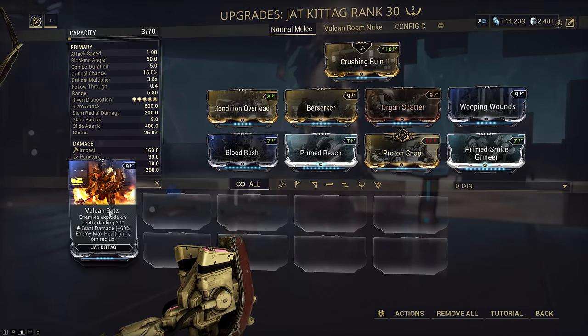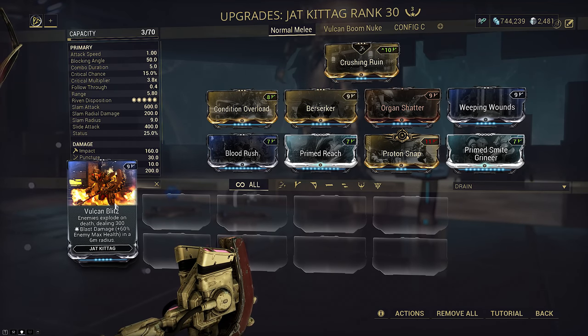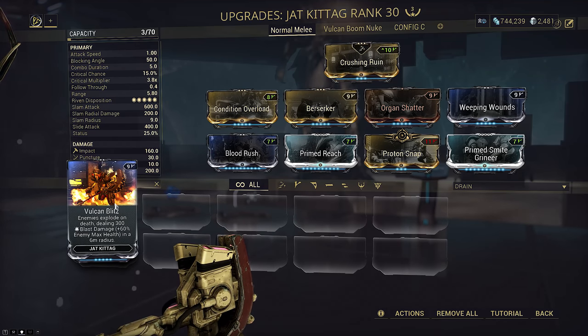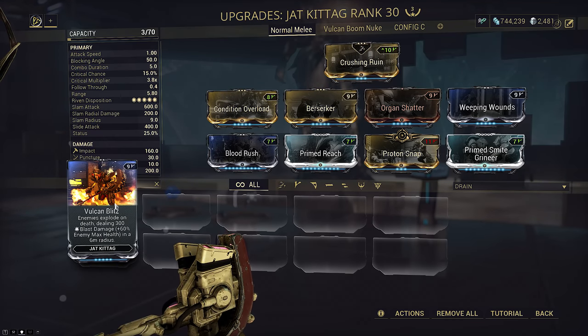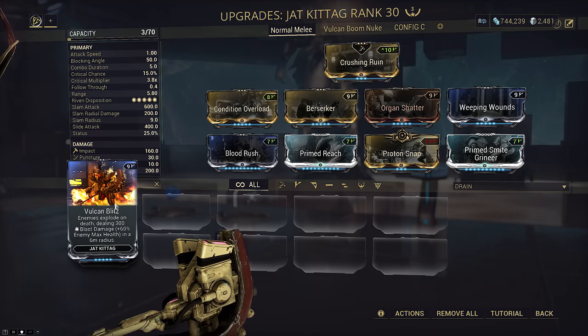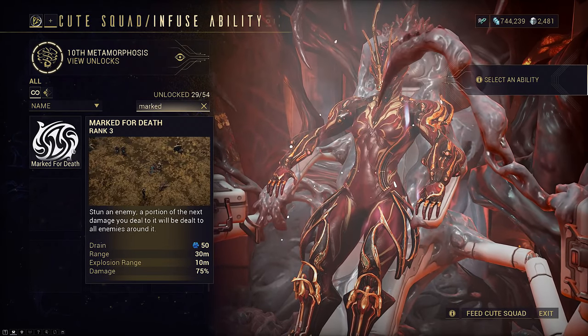Finally, we have Kateg's augment, Vulcan Blitz. This does blast damage and AoE upon a kill, but also an additional 60% health damage. This works great against unarmored targets but fails miserably against armored targets. But there is potential here, and that is what I'm going to show you today. So long as we can strip AoE armor on demand, Vulcan Blitz works amazingly well, assuming you can actually kill the enemy. In this sense, it acts like a mini Marked for Death without having to subsume it.